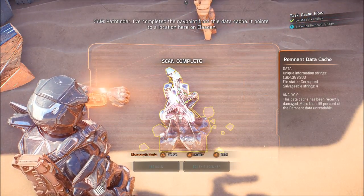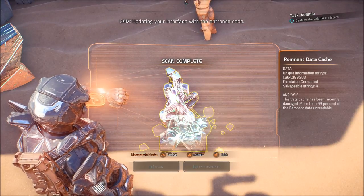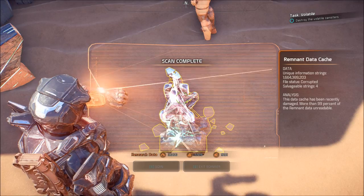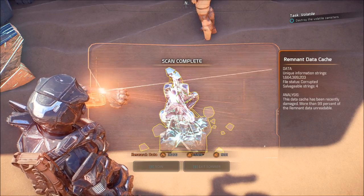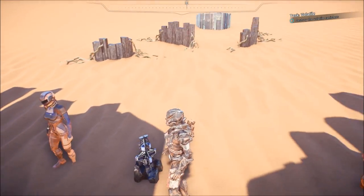Pathfinder, I've completed the navpoint from this data cache. It points to a location here on Elodin, updating your interface with the entrance code. So we found all the caches — we're just missing one out of, I don't know how many. This data cache has been recently damaged; more than 99% of the remnant data is unreadable.